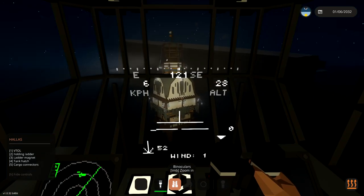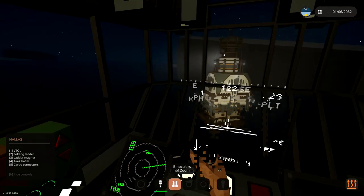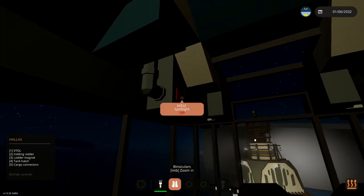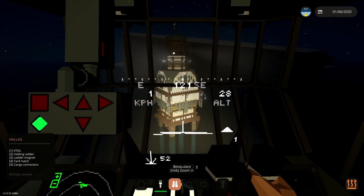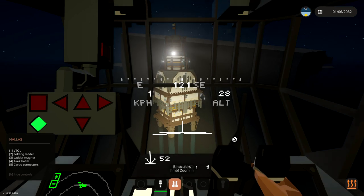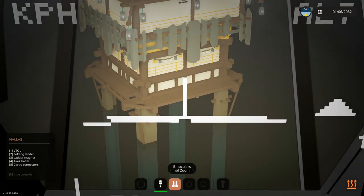Oh, there it is at nighttime. That actually looks amazing. That looks super, super cool. I love it. Do we have any spotlights in this thing? There we go — spotlight. Look at that, on and off. Nice. We can light it up ourselves. Cool. All right, let's go ahead and land and we'll get inside there and check it out.